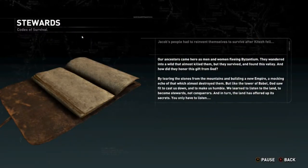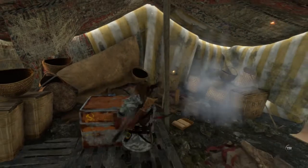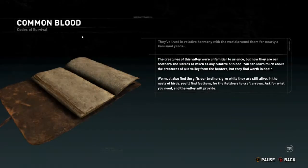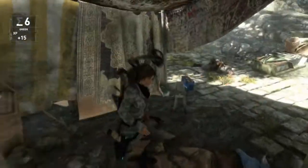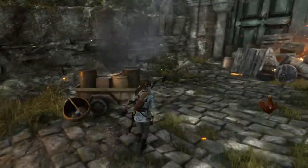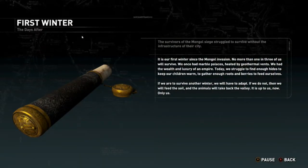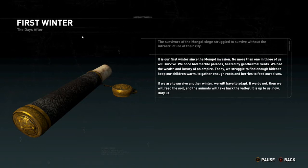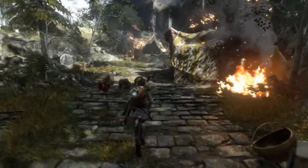Our ancestors came here as men and women fleeing Byzantium. I love exploring because I never want to miss anything, so bear with me while I run around the boundaries of the level. The creatures of this valley were unfamiliar to us once. Bullets, more chickens. And the more you collect that artifact, the more your level goes up. It's been winter since the Mongol invasion — no more than one in three of us will survive. And then I can translate things easier.